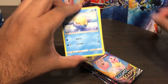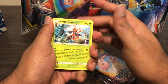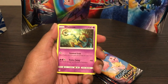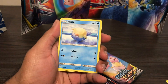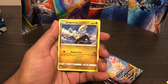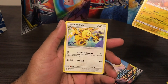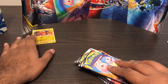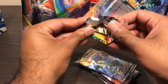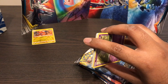Okay, here's a code card. So we got Kricketune, Delmise, Island Challenge Amulet, Sveel, Natu, Pulpitoad, Jangmo-o, Deerling, Rivers, Raichu which is a rare, and Heliolisk non-rare. I would have preferred something shinier but you get the point.